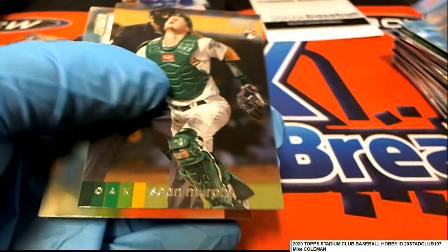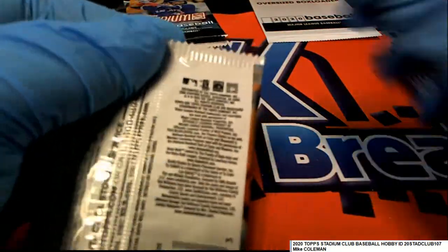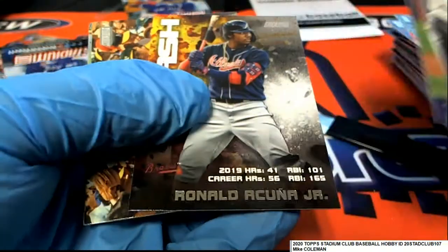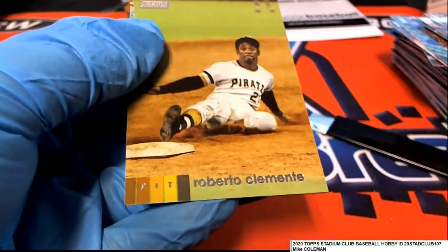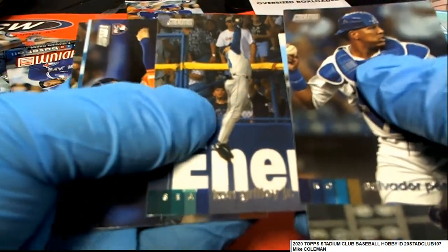Red foil Melina. Nice Justin Turner rookie card. Jose Canseco. Ken Griffey Jr. here.